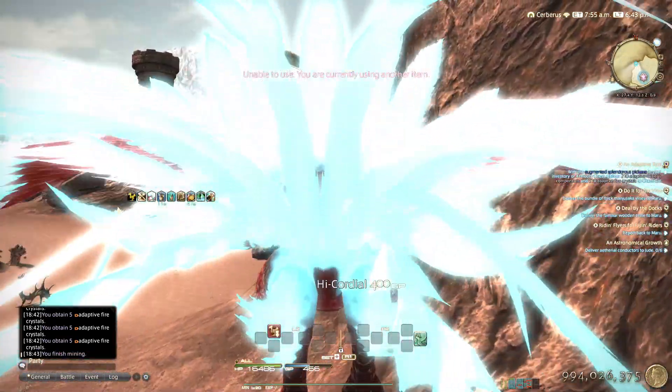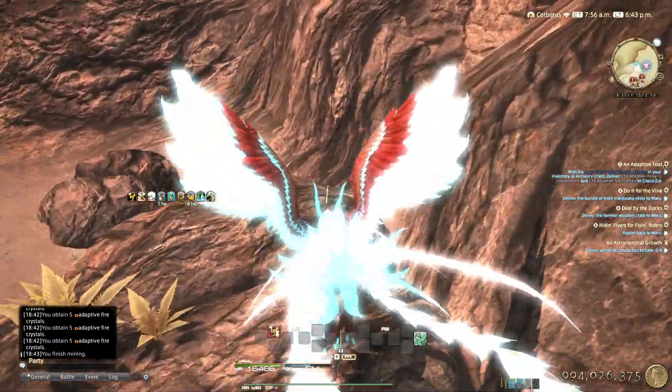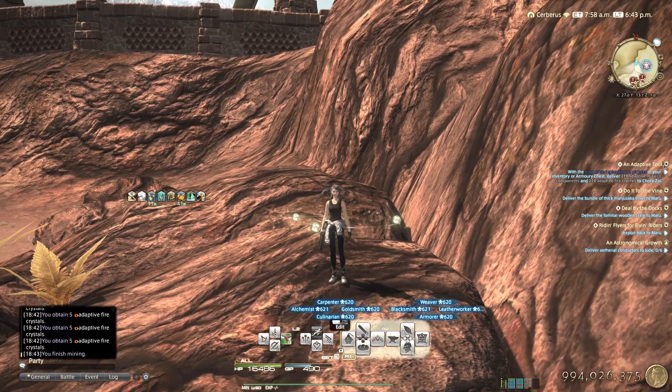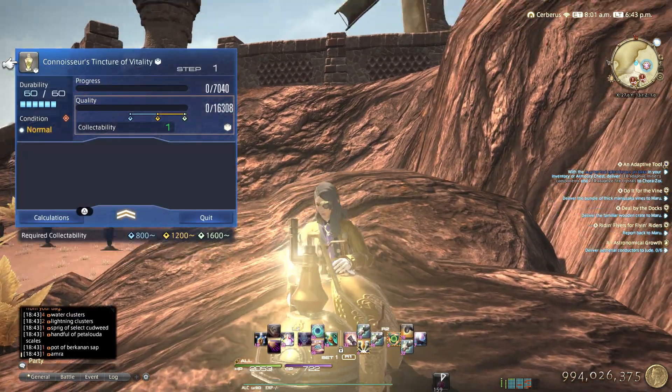Pop cordial, rinse and repeat, one more recipe and so on. This is way more time efficient, and it applies for any other gathering you are doing — whether you are gathering for relic progression or just gathering for normal materials. Do the same thing to be time efficient.